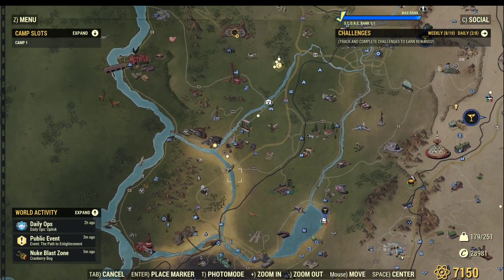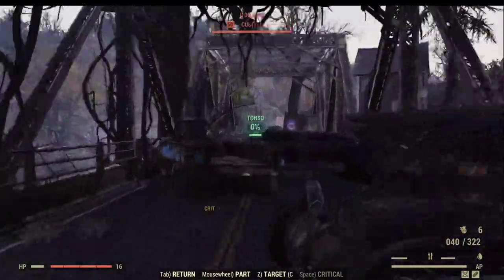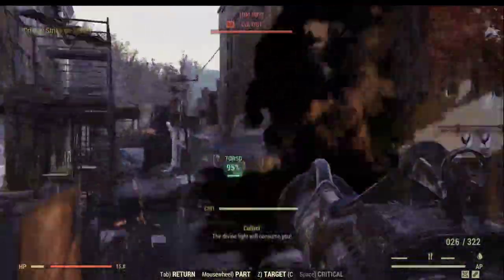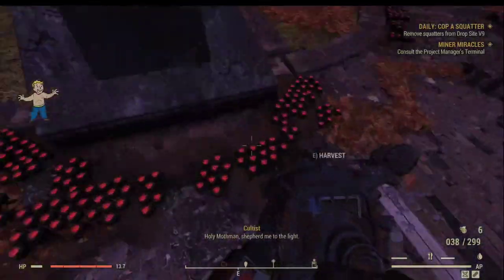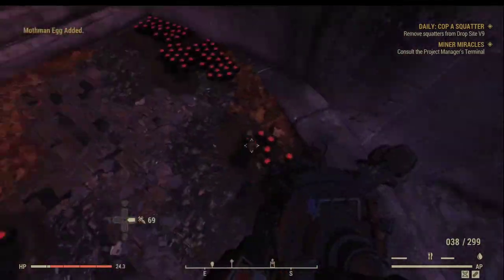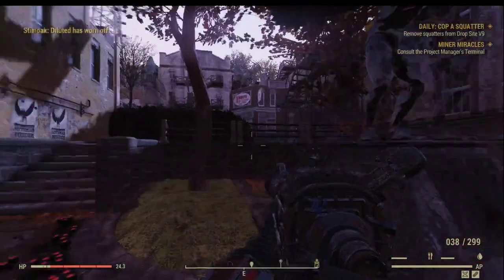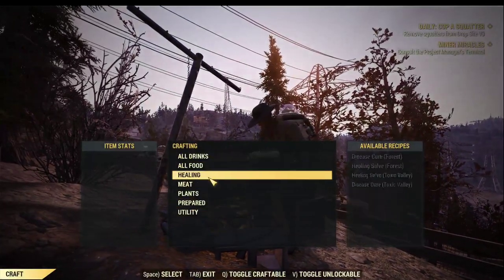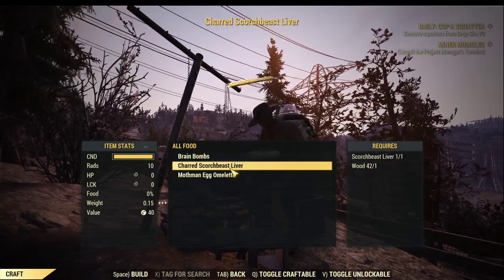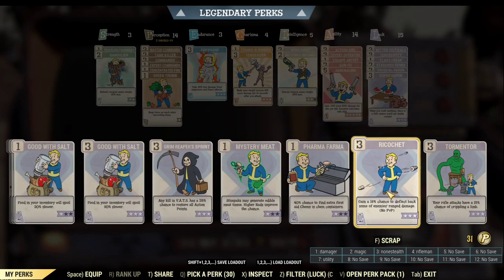The next ingredient on the menu is the Mothman Egg. To get that you should go to Point Pleasant. Once you land, just follow the street, go forward and kill all the cultists in your way. Now here under the statue of the Mothman there are plenty of eggs you can pick up. I think I picked up all of them - that should be plenty. And before you cook the Brin Bombs, make sure you equip SuperDuper. Let's quickly craft some bombs - there we go. That's how you craft Brin Bombs.